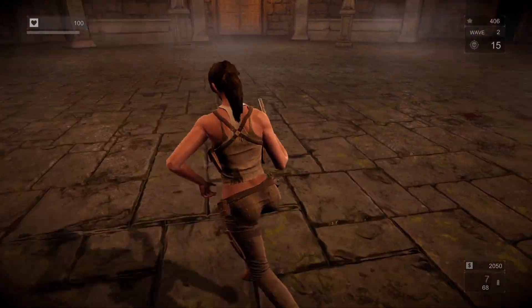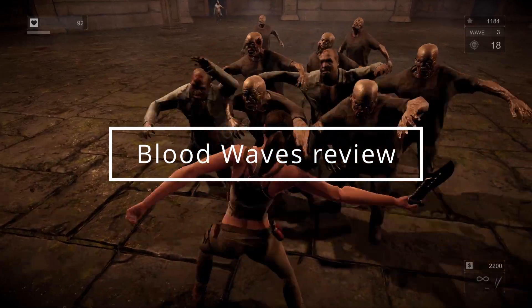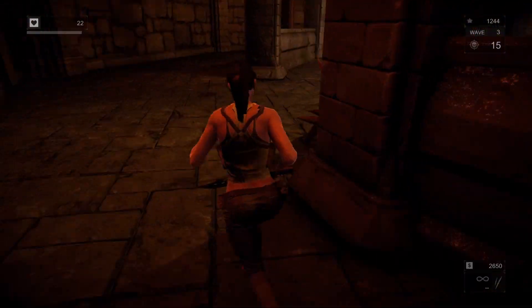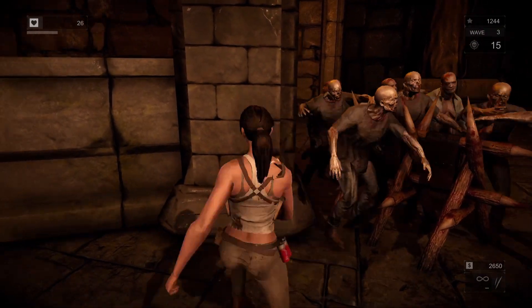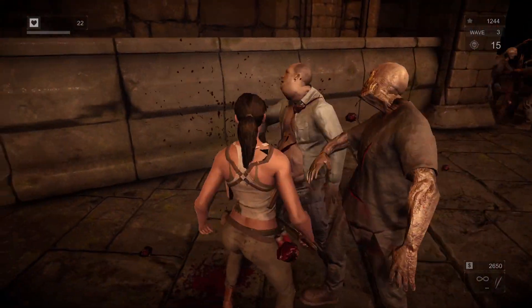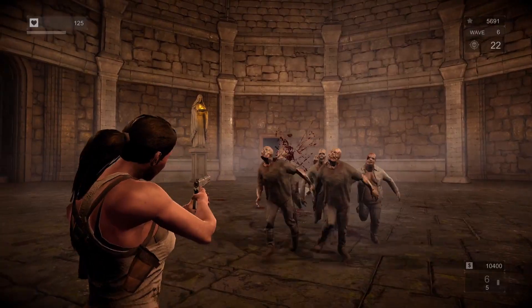Every once in a while a game comes along that has real potential but sadly falls short of what could be a really fun time. That's Blood Waves to the T. While there's some fun to be had, this game is as basic and one-dimensional as you can get. Here's the premise: you play as a woman who oddly looks very similar to Lara Croft from Tomb Raider, and you try to take out zombies before they take you out. That's a real simple explanation, but to be honest, this is a simple game.